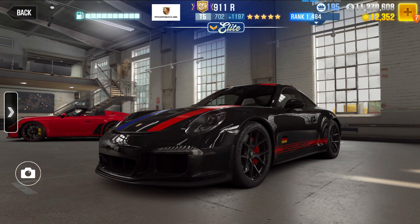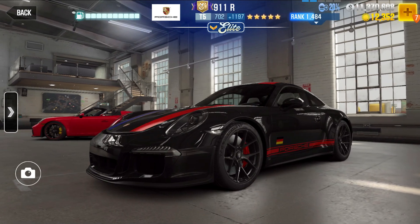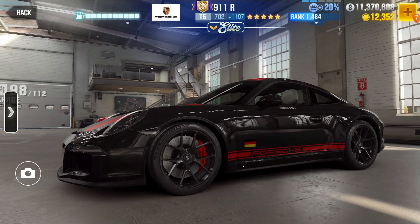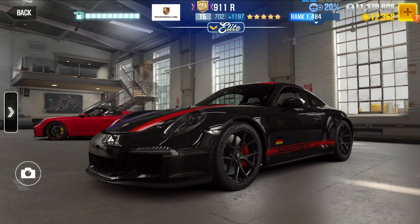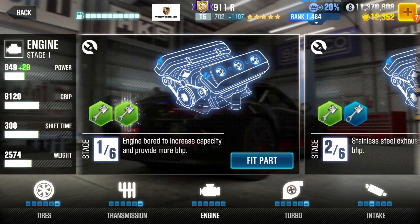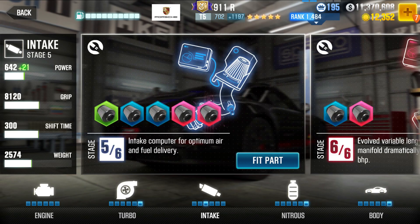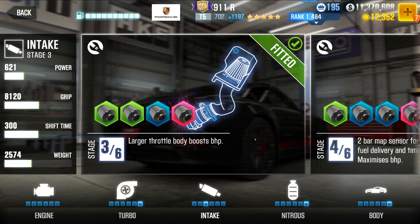Hello friends, my name is Acardir and today I will give you a dynamo beater tune for Porsche 911R. This account has elite maxed 911R, but don't worry, you don't need an elite maxed car to use this tune. You will probably need all the stage 6 parts though. Make engine 0 and intake 3 and other parts 6, but you don't need all the fusions fitted.